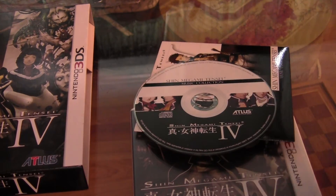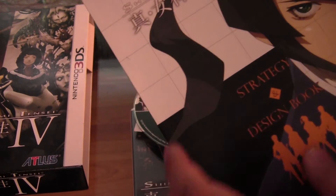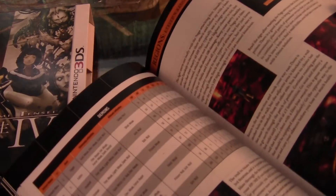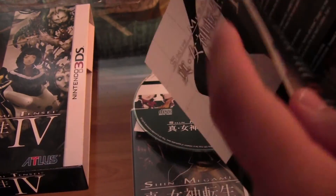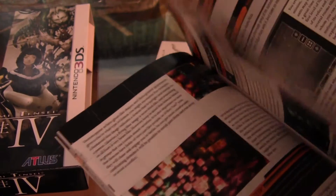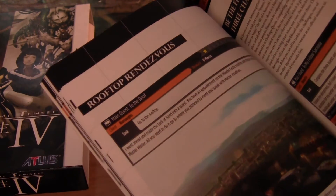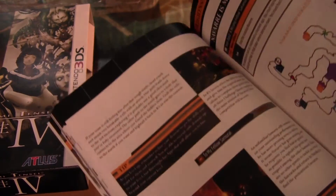And here's the guide — it's small, but it looks to be meaty in content. Just a quick look through from the beginning. Some notes, table of contents, game mechanics. I guess I should read this since it's my first time playing. It looks like a decent guide — it tells you what to do, how to beat enemies and bosses, and their weaknesses.